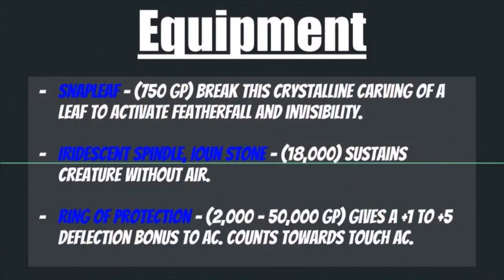I would also recommend grabbing the Snap Leaf, coming in at 750 gold pieces. You break this crystalline carving of a leaf to activate Feather Fall and Invisibility. So if you're a long distance away as you should be, posted up on a nice high spot with a good vantage point and lots of sight lines, and you attract attention and start catching all kinds of hell with people bearing down on you — break this, jump away to safety and invisibility, leaving them unable to attack you in most instances.